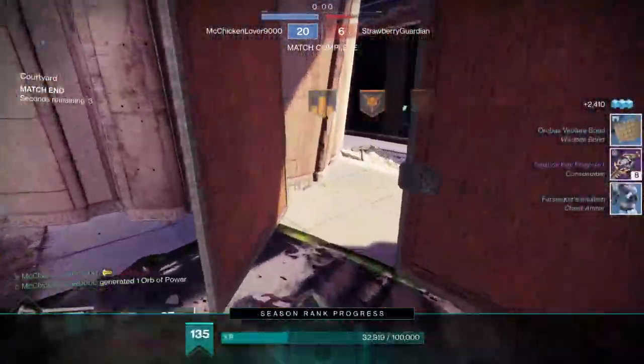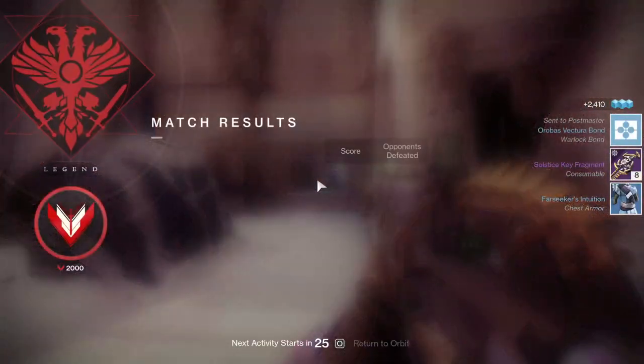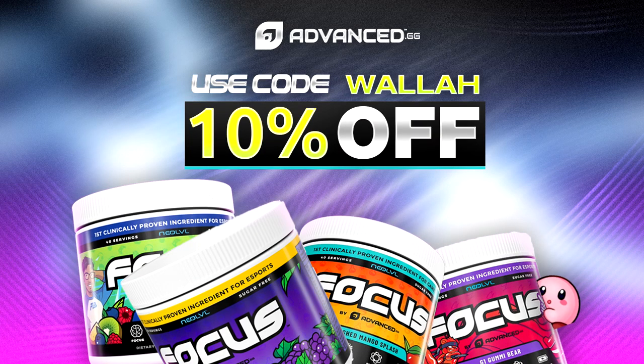That was awesome — really, really good game. For those who want to support me and go the extra mile, I have my own Advanced.gg code — code Walla. You get 10% off at checkout, and if you're interested, there's a link in the description down below. Thank you.